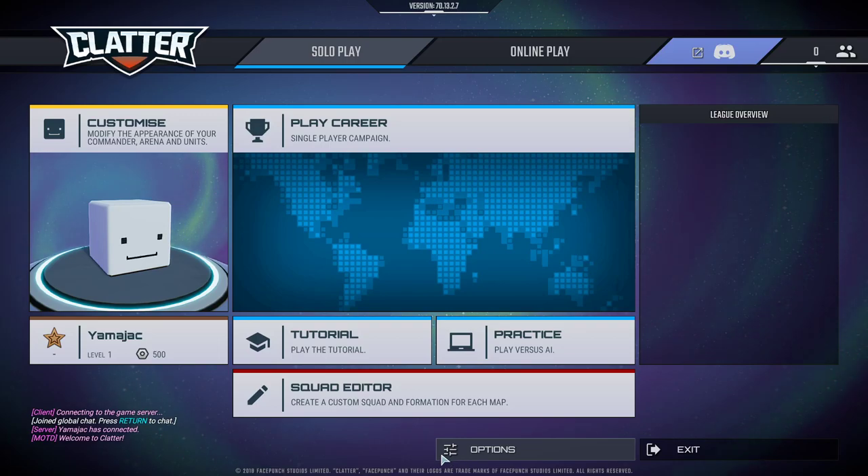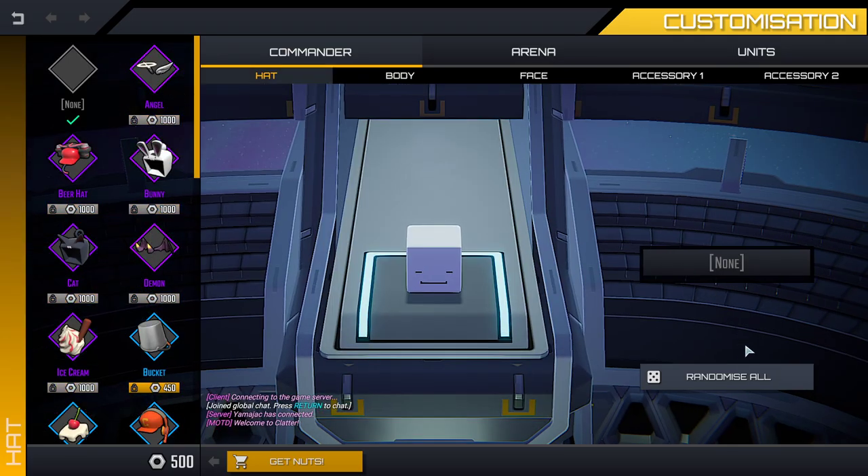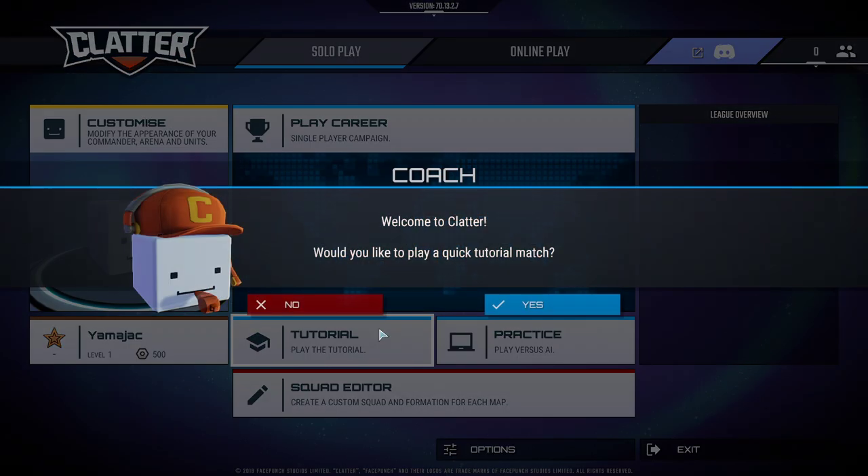Welcome back. This is Yamicheck Tries Clatter. It is a turn-based robot fighting game available on Steam for a grand total of $11.49 Canadian.